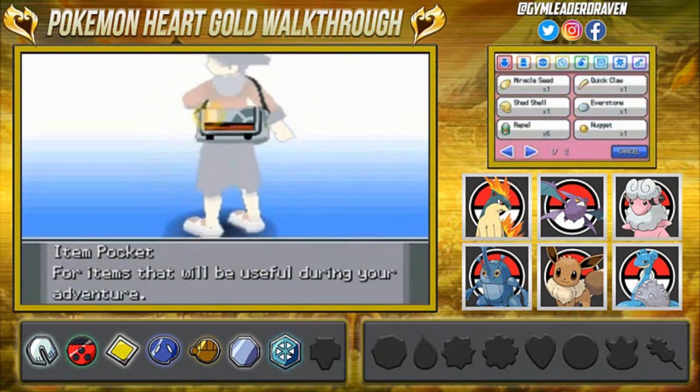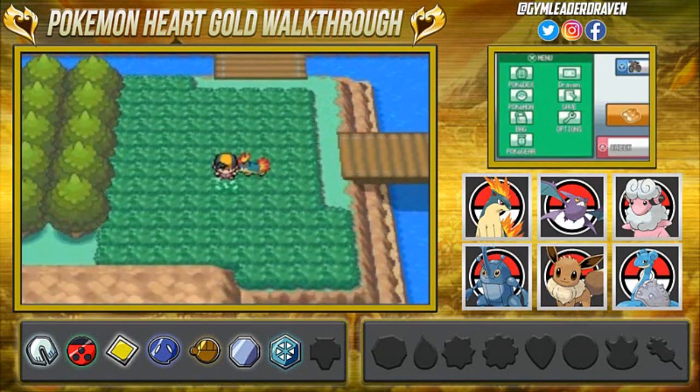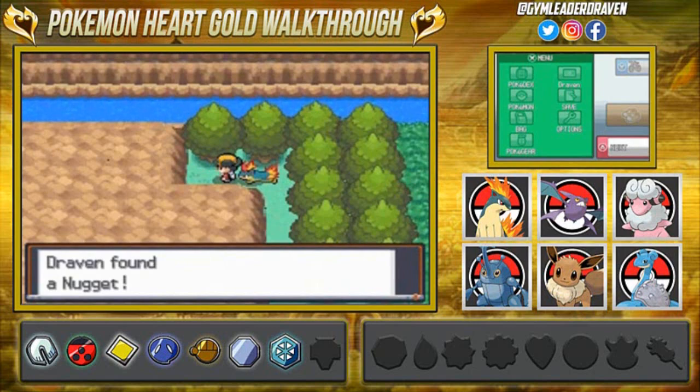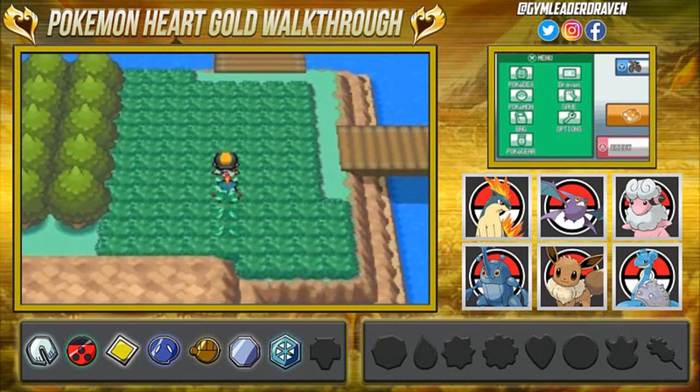We're going to put on a Repel because we don't need to get attacked by Pokemon right now. I think you can find Tauros right here too if that's what you need. And look at that — we found ourselves a Nugget, useful for buying things.